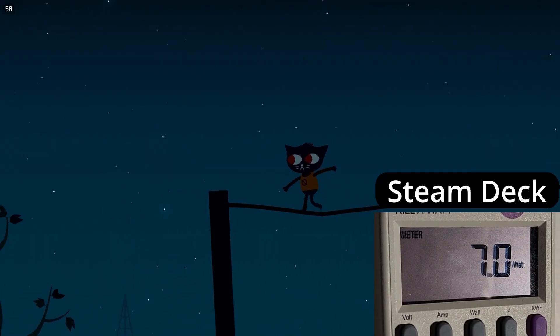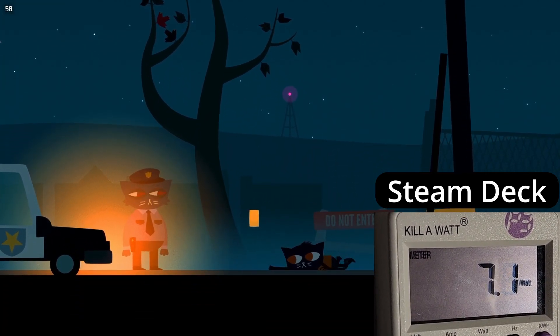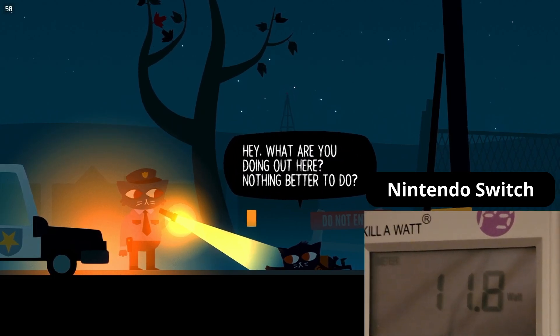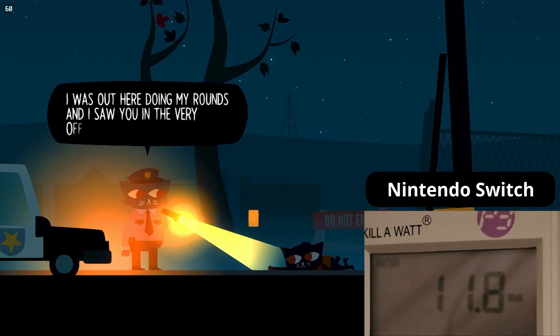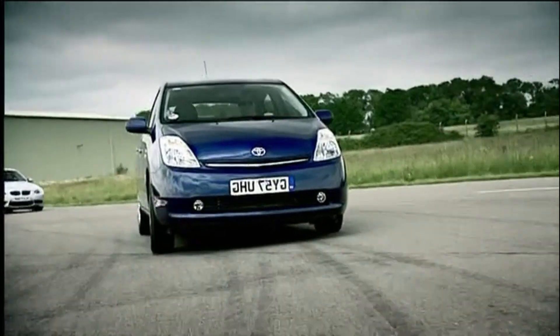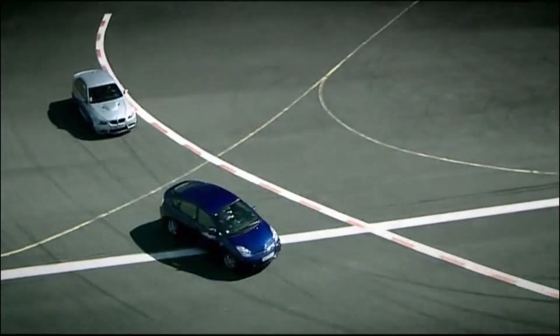Well, this is interesting. On the Deck, Night in the Woods draws only 7 watts, but the Switch wants 12. Could this be a case of a lazy, powerful processor beating a stressed-out, low-power one? Like in that old Top Gear episode where they raced a Prius against an M3. I'm honestly not smart enough to tell you. All I know is the Steam Deck kicks ass.